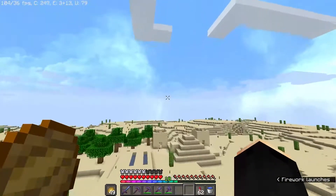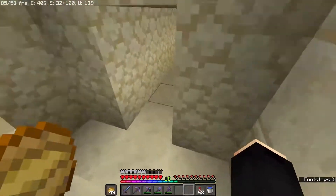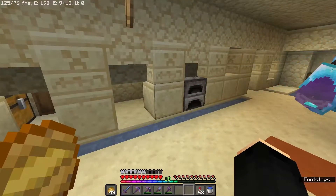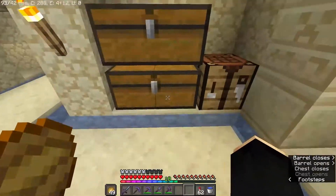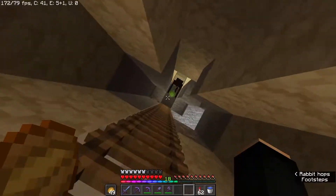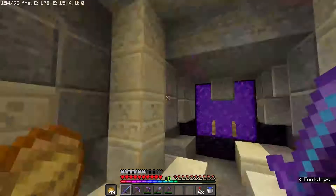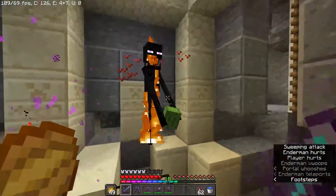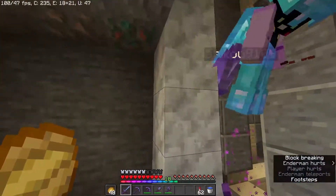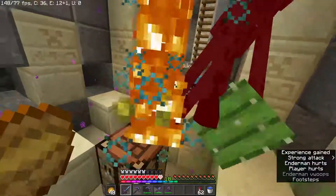There's a desert temple which just so happened to come before the base you saw over there, making this the oldest space on the server. This place was made by Unwanted and Galactic Peanut. They made an excellent use of the new blocks, as you can see here with the calcite, and also just the desert temple as a whole.